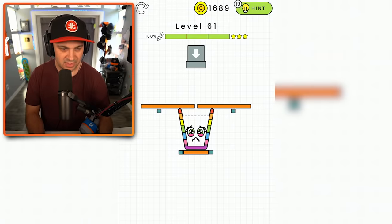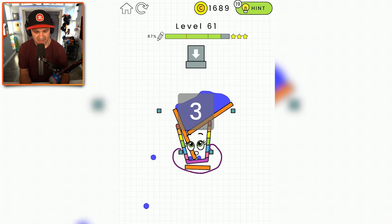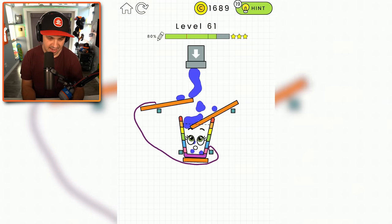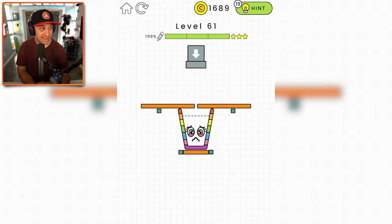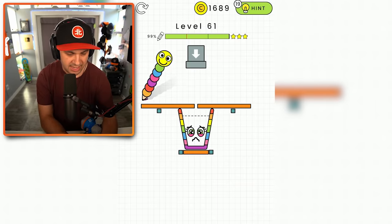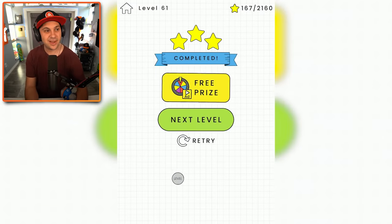Here's our first conundrum. Let's just draw like a platform underneath our little glass so that it has somewhere to go. That's not great. What happens if I draw something like that? Yes! Oh, that's gotta be enough. Oh my gosh. Because of that little gap on the side, it wasn't enough. That hurts. We were definitely on the right track though. Maybe if we bridge the gap — what if we just take it all the way to the other side? I didn't even need anything underneath the glass. It was totally fine. Three stars. Next level.